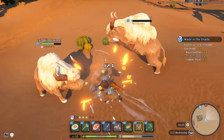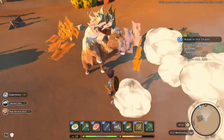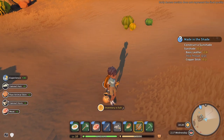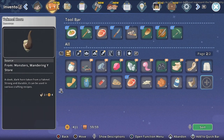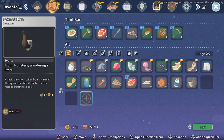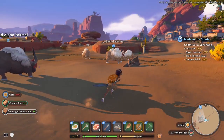Inventory space will fill up very quickly due to all of the various resources available. Luckily, you are able to increase your inventory slots whenever you need, provided you have the gols to do so. For the first page, each single inventory slot costs 10 gols, and you can buy as many as you like. However, the price per slot will increase for additional pages, but you should be making some pretty good money by then.